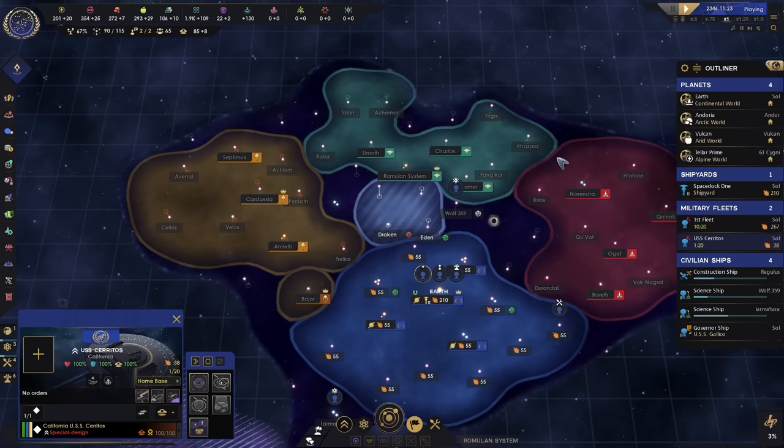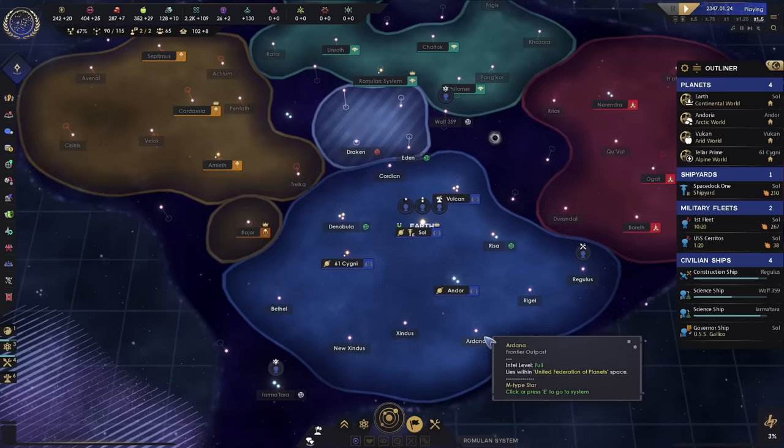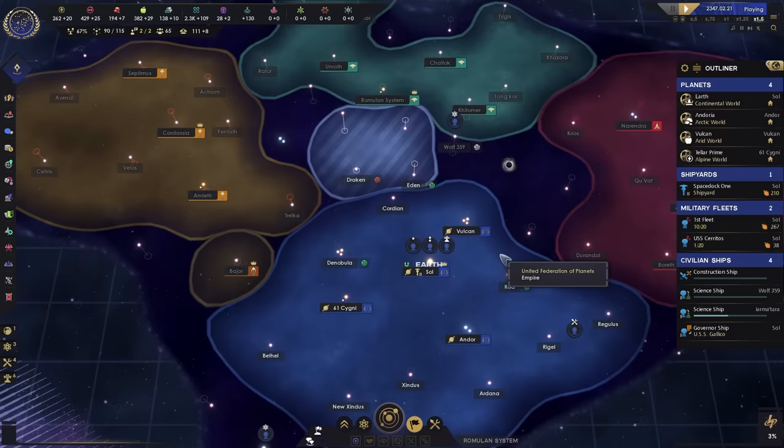Let's send things into overdrive — set it to fastest, 1.5x speed. Every single tick is one day and now we're just waiting for everything to resolve, like Wolf 359 being surveyed. And a migration treaty from the Betazoid houses — which is awesome.